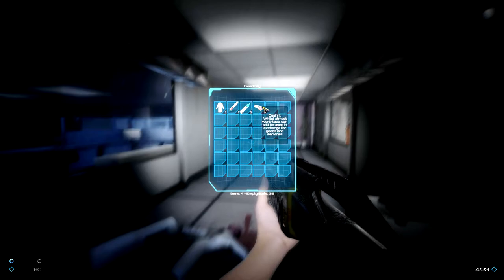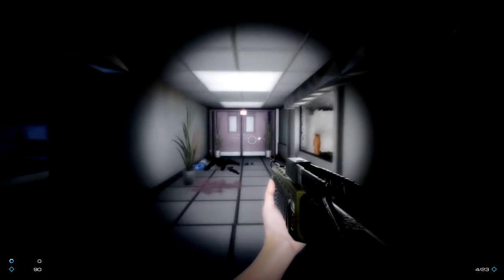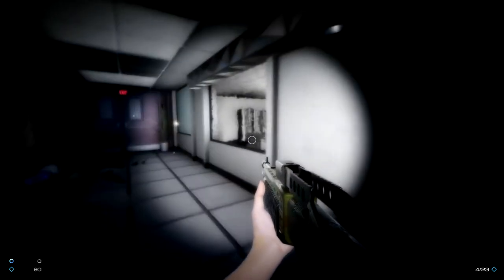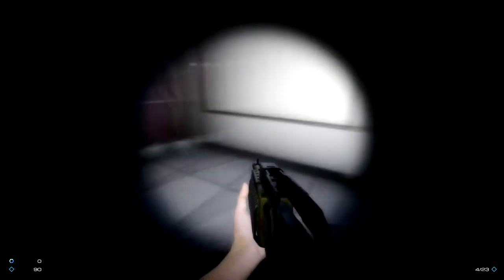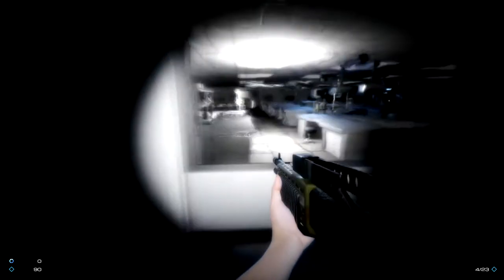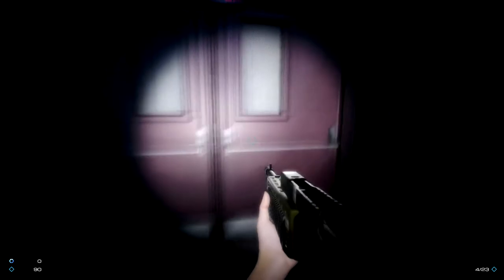We can get 100 adrenaline. And we have cash — 'whilst almost worthless, can still be used in exchange for goods and services.' How do you know it's almost worthless? Are we already making a stab at economic statuses of the world? If I go in, I appear to just be stuck in until I go out. There's E to use the exit door.